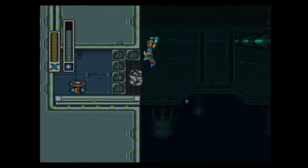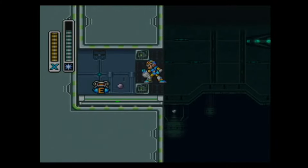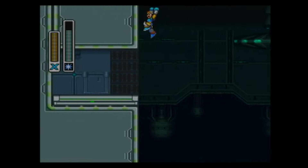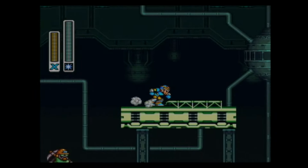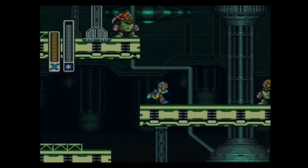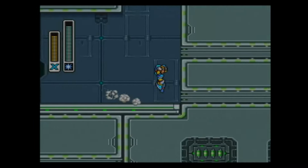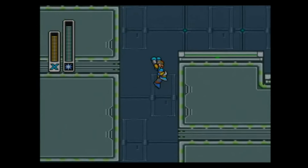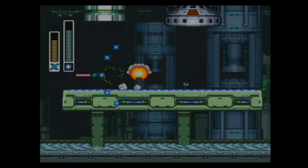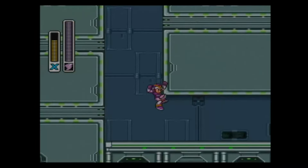The real reason I wanted the arm upgrade is because it allows you to charge special weapons, and this is an awesome feature! Unlike the Classic Series, the X-Series allows you to charge the special weapons as well as your default X-Buster. It's really nice getting alternate uses out of weapons. It also comes in handy in Sigma's Fortress. The Storm Tornado, by the way, is really good for taking out the enemies because it can just tear through them like no problem.